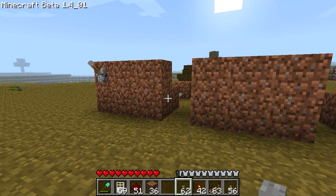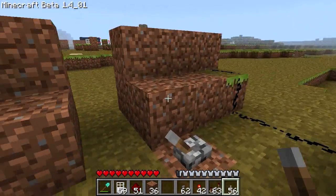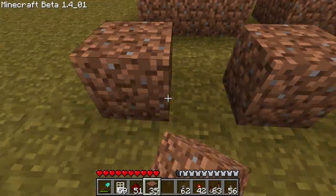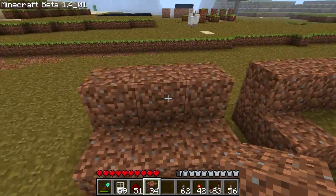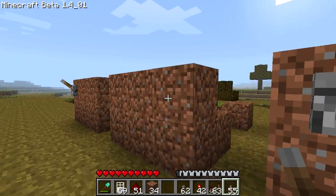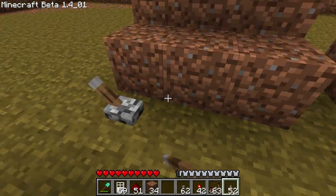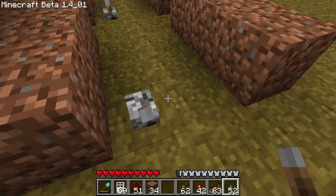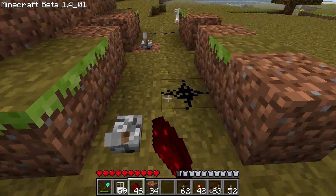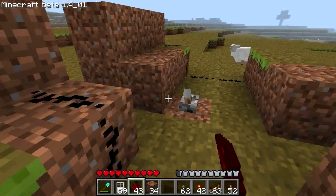I just set up some walls for the time being — that one, that one, and that one. Ran out of dirt here. So what I'm going to do is put it all on that one, and then put one of those here. Remember, those will be the inputs for the gates.